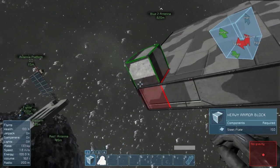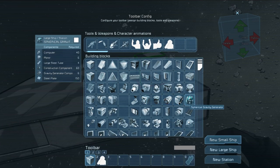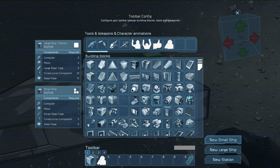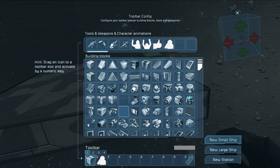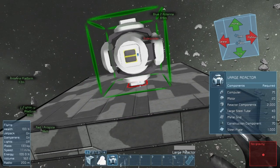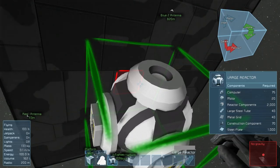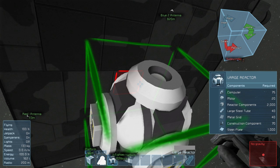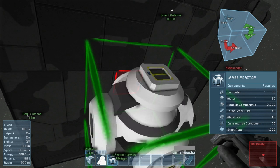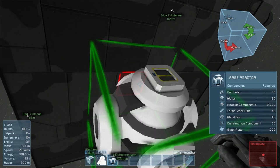We need thrusters in every direction. I'm gonna put some on the back here. What the heck is a spherical gravity generator? It's one of the new blocks from the last update. I'm gonna use small thrusters — we should use small thrusters for the prototype so we don't kill ourselves or break things.